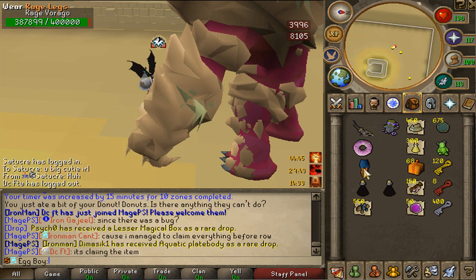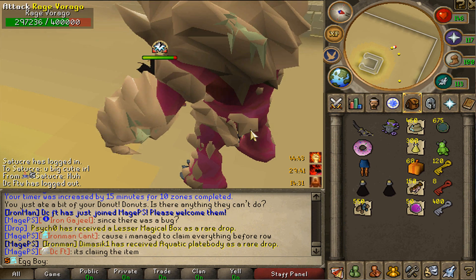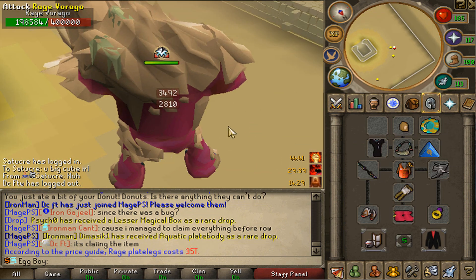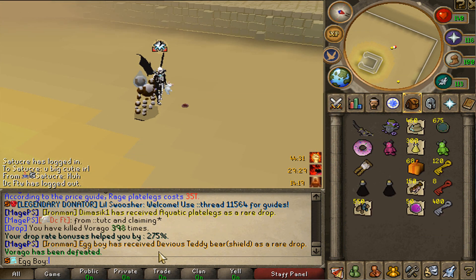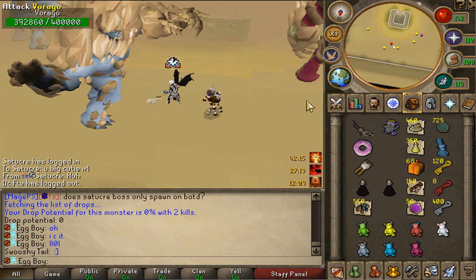I was literally AFK-ing virago and I have rage legs now - that is so insane! I'm just missing the helm and then I have the full rage set - that's another 200 strength bonus for me. Then I literally just got the devious teddy bear right after - holy. I only need one more teddy bear from virago and then I can combine them all and make the upgraded version.